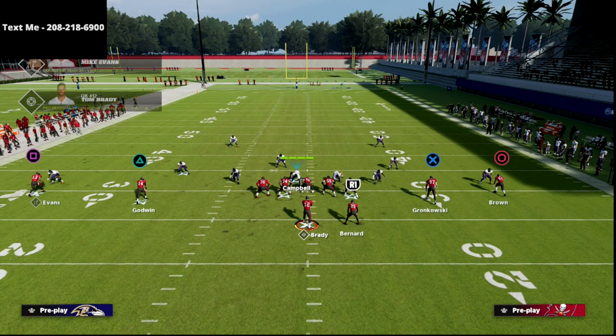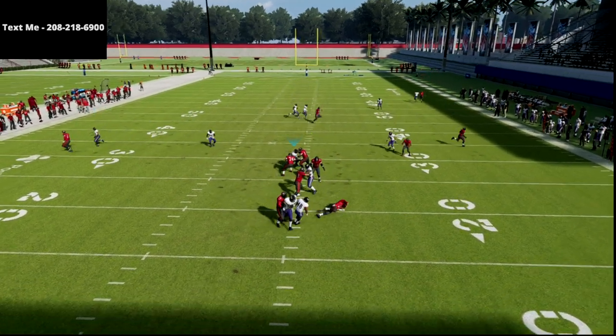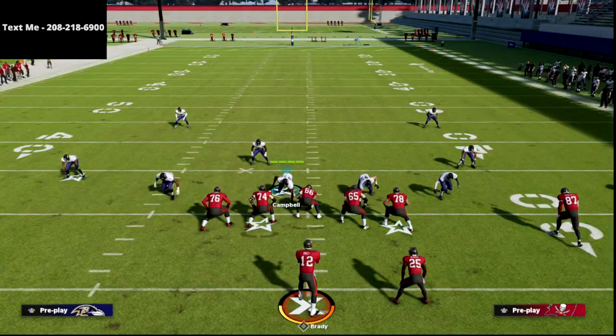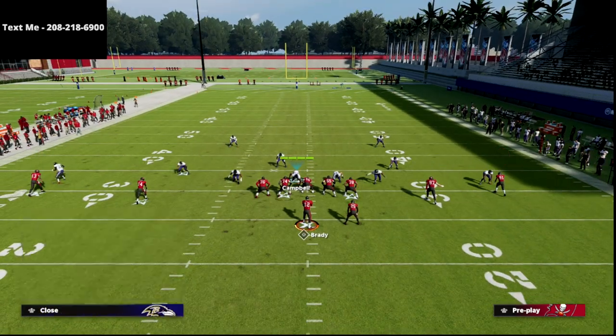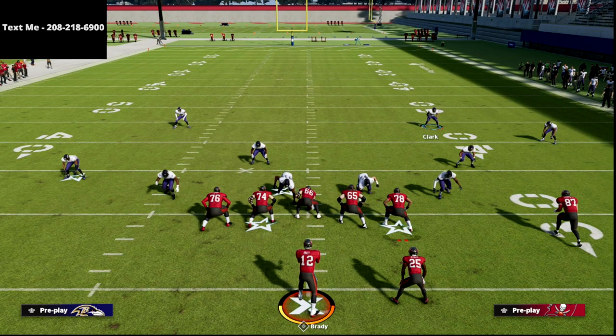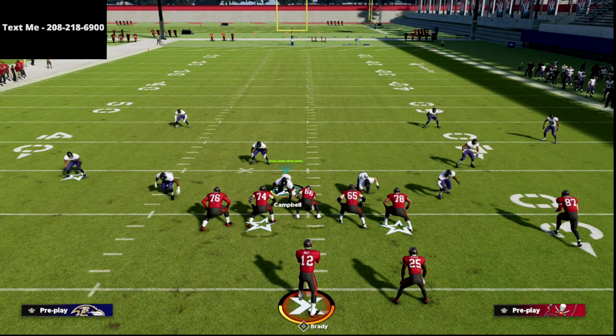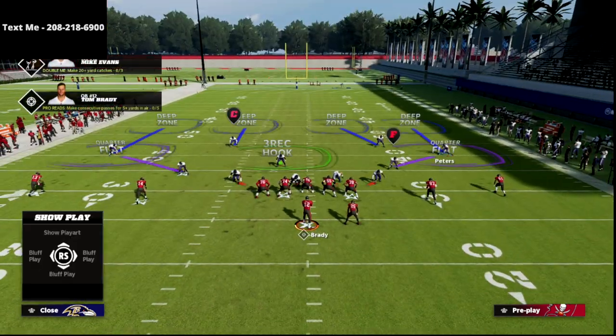Now we're going to put Godwin on a non-vertical route and Evans on a dig. Watch the left side safety — he comes inside and takes that 10-yard dig. The right side works exactly the same. Clark is playing relative to Gronk, Peters is playing relative to Brown. If Gronk goes 10 yards vertical — inside or outside cut — Clark takes him man to man. If Gronk drags or whips outside, Clark turns his attention to the new relationship with number one. Peters takes Brown if he goes vertical or makes an inside-outside cut at 10 yards. If Brown runs a smoke screen, Peters releases him to the quarterback defender and turns his attention to Gronkowski.